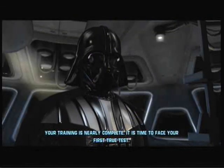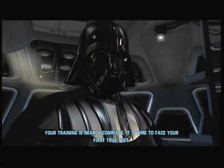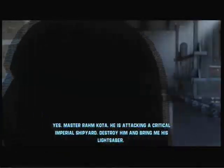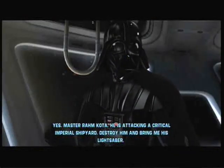Your training is nearly complete. It is time to face your first true test. Your spies have located a Jedi? Yes, Master Ram Kota. He is attacking a critical Imperial shipyard. Destroy him and bring me his lightsaber.